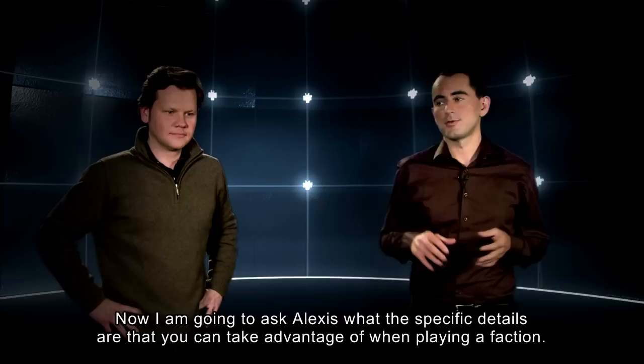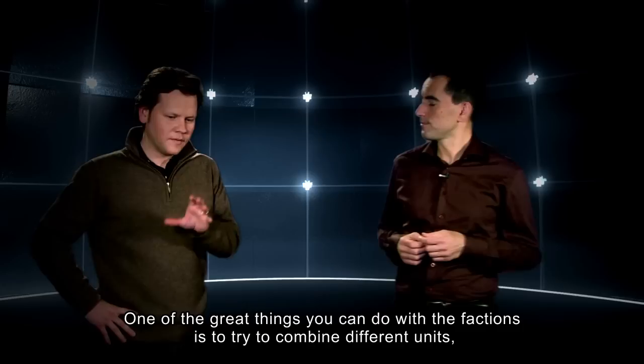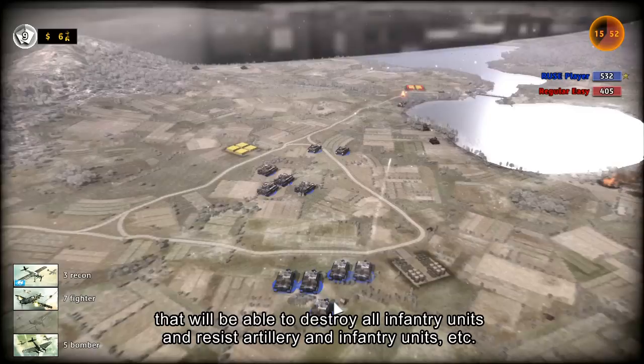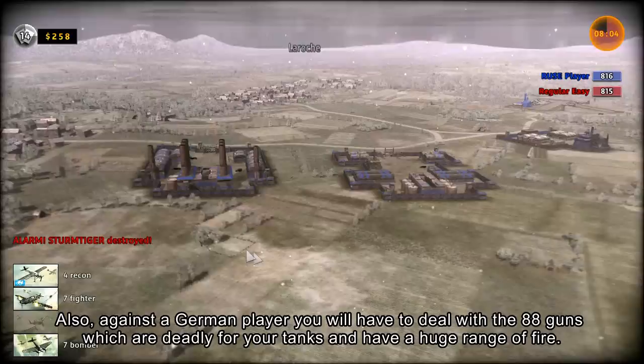Now that we've covered the factions and their flavor overall, I'm going to ask Alexi about the specific details you can take advantage of when playing a faction. One great thing you can do is combine different units. For example, if you play the Germans, one great combo is to have battle tanks on the front line followed by assault tanks, which can destroy infantry units and resist artillery.